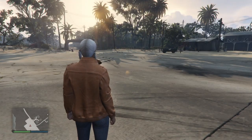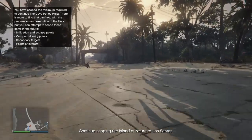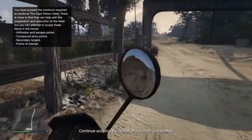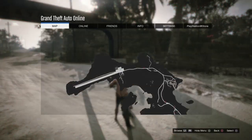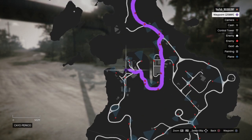A tip: go to first person and press X - you'll run fast. You don't need to spam X, just hold X and you run fast. It works for swimming as well. When you're on the Cayo Perico island, go to the first point - the main dock.